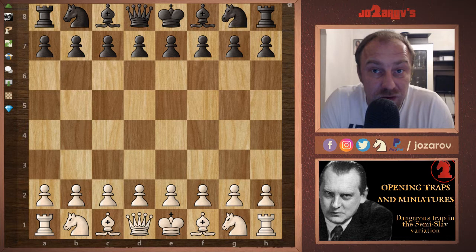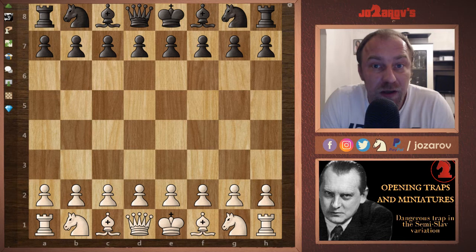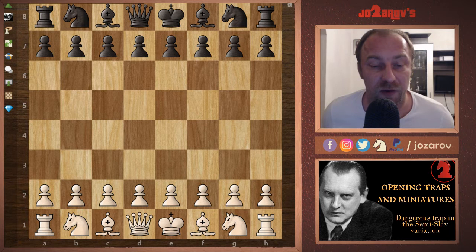Hello chess friends and welcome to Azarov's Chess Channel and welcome to our series 'Opening Traps and Miniatures in Chess.' In this series I'm going to show you a nice trap. Today we'll analyze the so-called Semi-Slav Defense from the Queen's Gambit Declined, which is a common trap you can use sometimes.